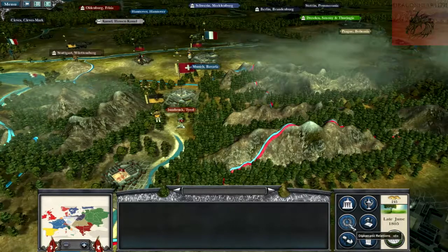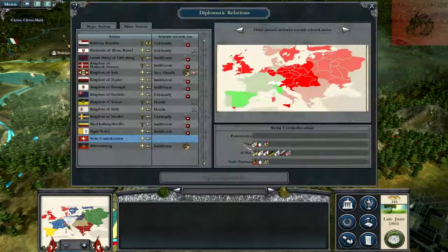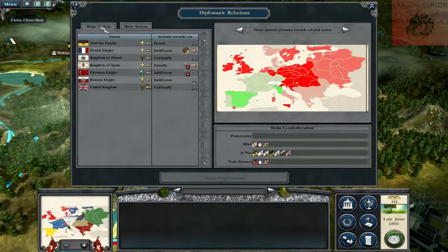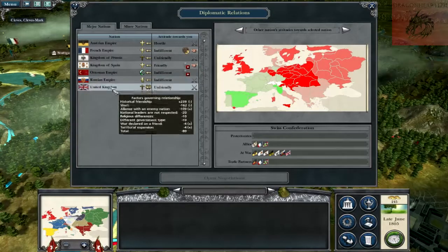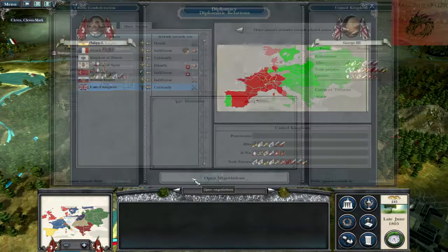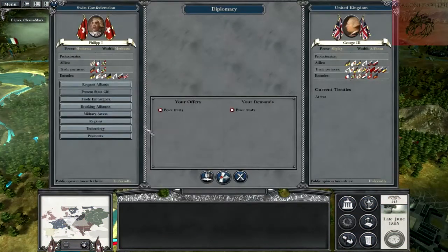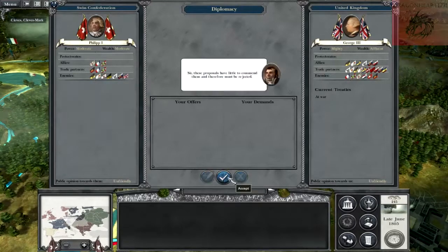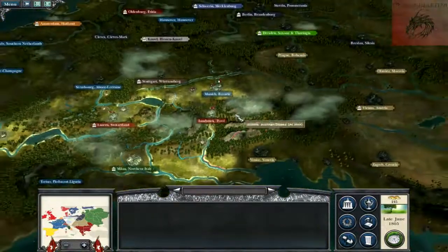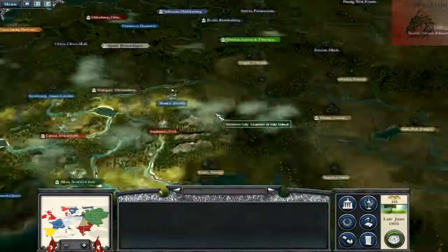We're going to have to look at our diplomatic relations and see if we can get a couple of these nations away from us. We'll try with the United Kingdom first — they're unfriendly, it would suggest, so there might be a chance. There's a bit of a sound glitch again, let's move away. It's awfully irritating, the sound glitch.